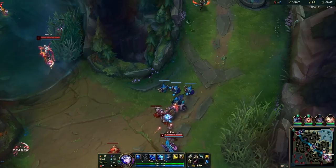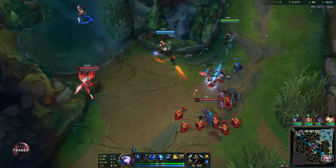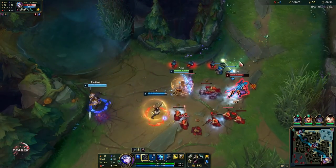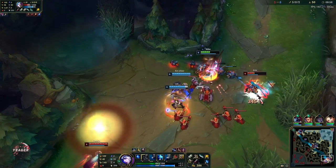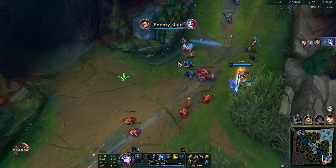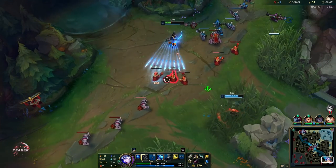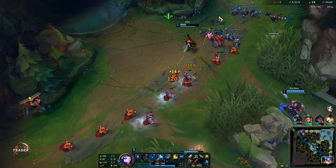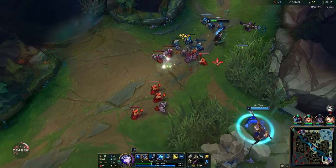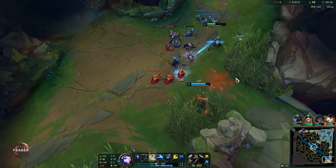It's also easier to hit people if you are in a straight line — for example, from the base to the mid lane enemy champion — instead of trying to aim from bot lane to mid lane, because that's a lot easier for them to dodge. Also keep in mind if they have any movement abilities or summoner spells up, because they will be able to react in time. It is pretty slow.